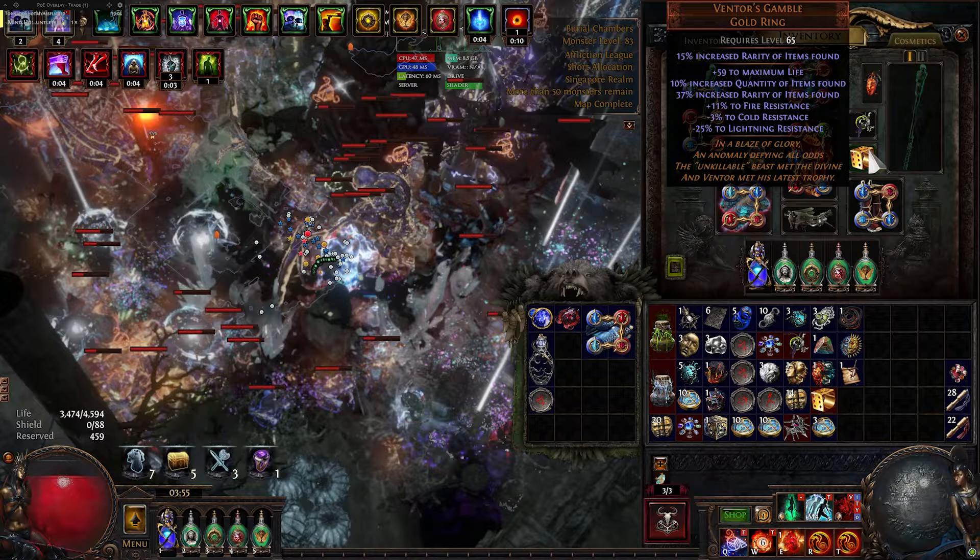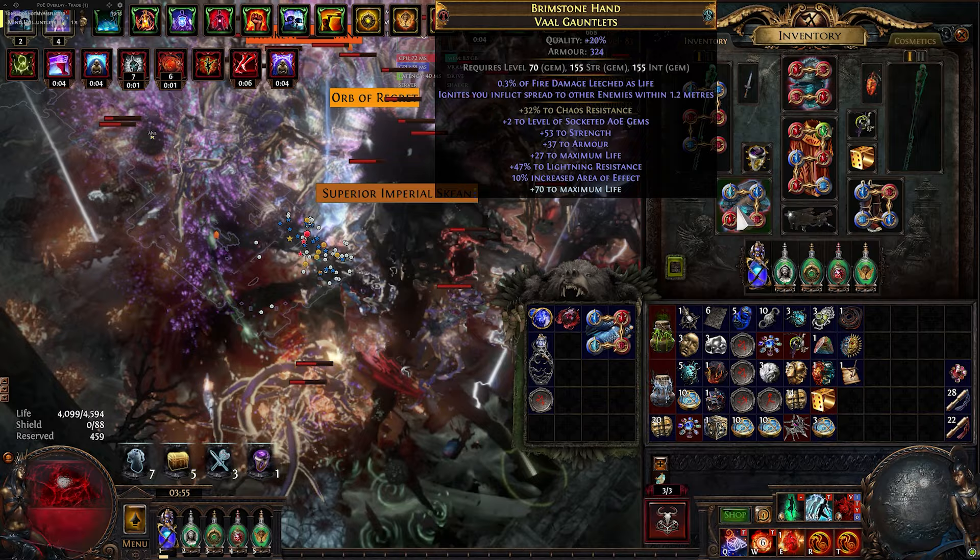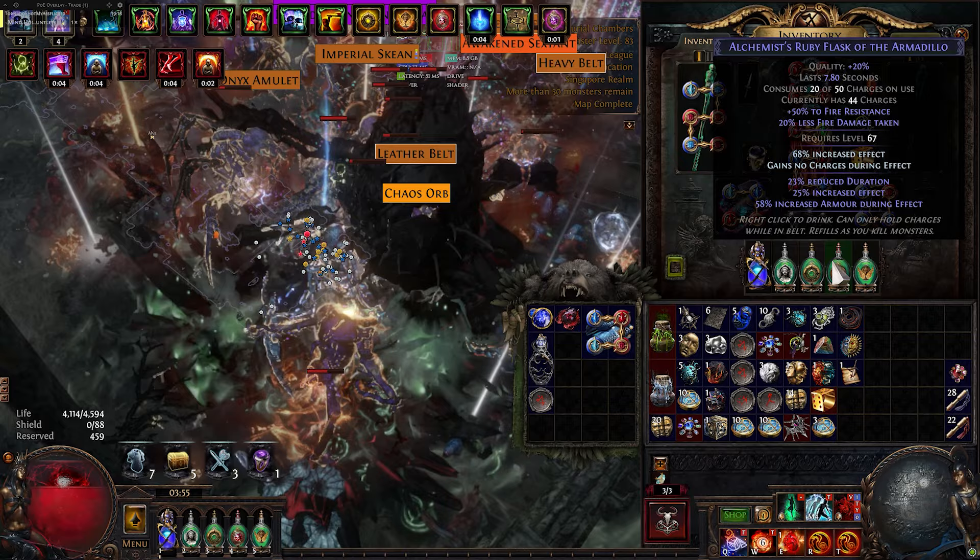Now for the pieces of jewelry: same Ventors and Defiance of Destiny, a plus two Goldworm, Mageblood of course, and new gloves with chaos resistance. A Progenesis to max our chaos resistance. Silver, gold, ruby, and quicksilver flasks for our magic utility flasks.